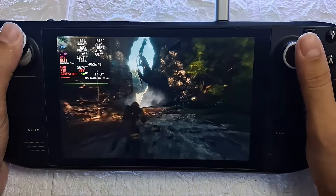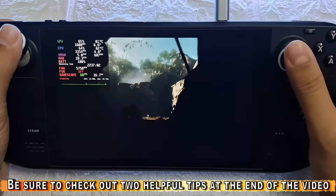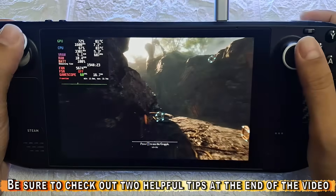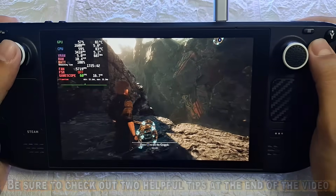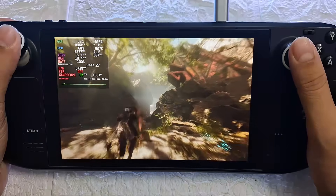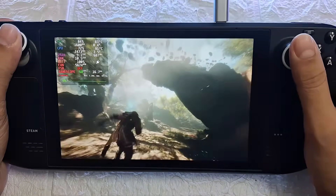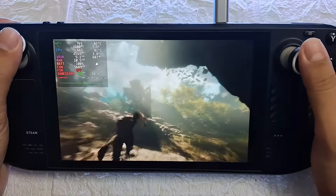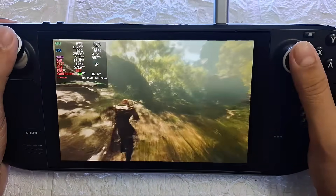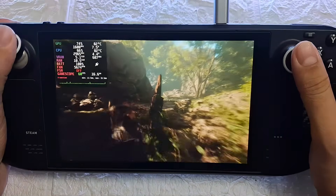Hey everyone, Solidash here, welcome back. In my last video I showed you a trick which made games feel more smooth with lossless scaling and locked the frame rate at 60Hz. But now there is a new update, so all that display resolution changing from Steam settings and sharpness filter is no longer needed to lock the frame rate — the new version of the lossless scaling Decky plugin is now doing a much better job and working pretty great.